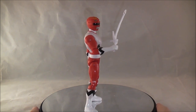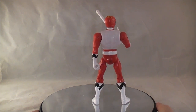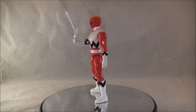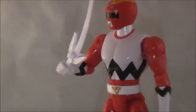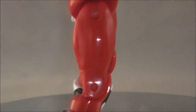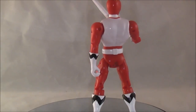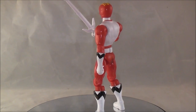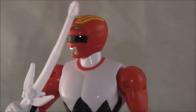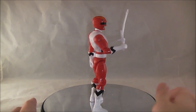Now we have the Red Lost Galaxy Ranger — let's spin him. Also a pretty solid figure. The only main problem I have is that his Quasar Saber, which is white painted plastic, has an upside-down lion symbol on it — it is facing the wrong way. But other than that, it's a pretty good looking figure. The Lost Galaxy suits are pretty basic, so it's pretty hard to screw anything up from the feet to the neck, and I think they did fine other than the Quasar Saber problem.